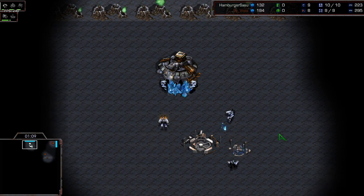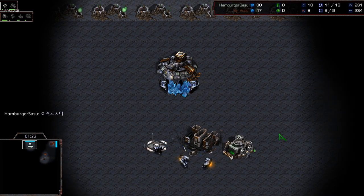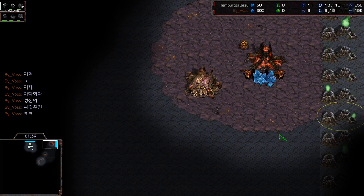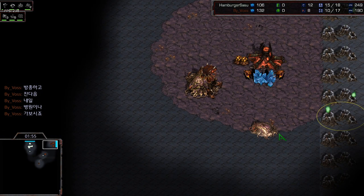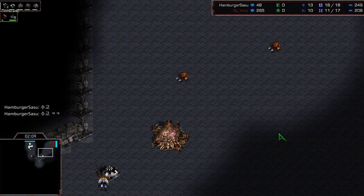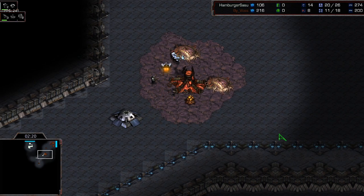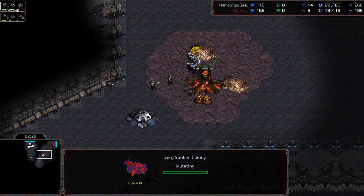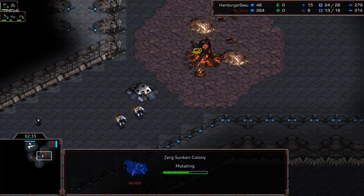It's a barracks into a depot into a second barracks — nothing out of the ordinary. Barracks number three is coming in as well. Vossi has a hatchery in the front and a pool on the way — pretty much always comes after the hatchery unless you're going for some cheesy build like hatchery-hatchery-pool or even hatchery-hatchery-hatchery-pool. Humber Kasasu has luck on his side — he finds Vossi on his very first scouting attempt and gets a bunker up in the front.